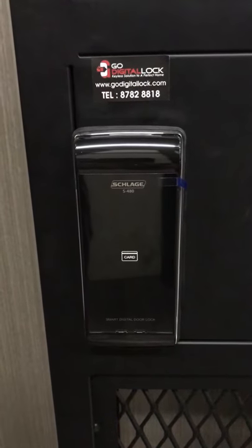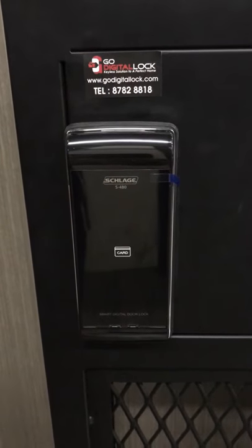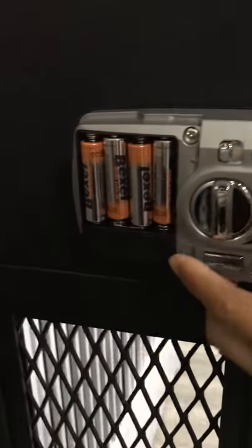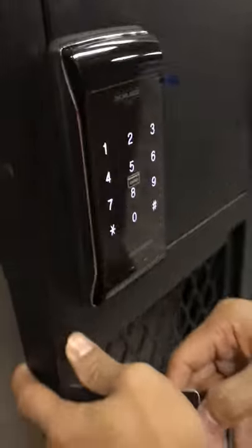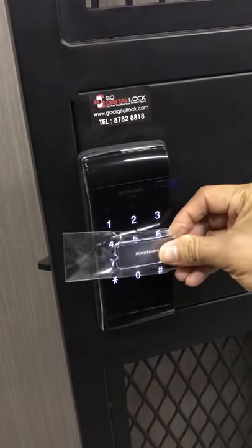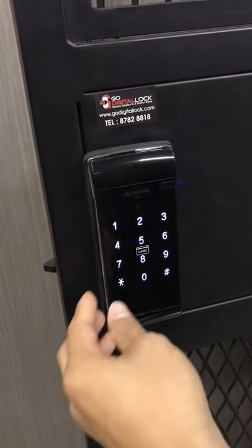Hi guys, this is the SLUDGE 480 — you can register up to 50 cards. I'll show you how to register. Press the thank key, tap your card. If you have more than one card, just tap again. After you're done, press the star.